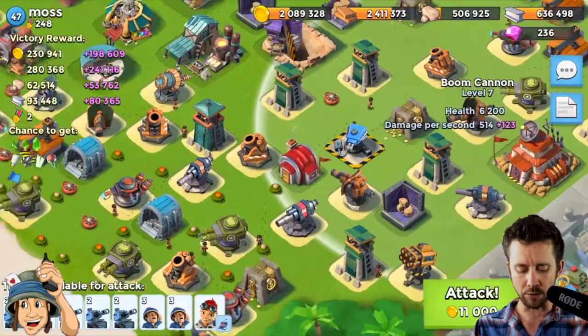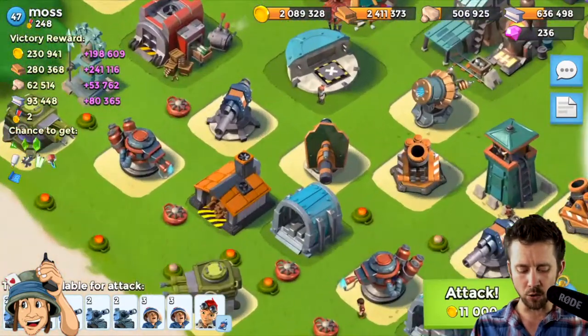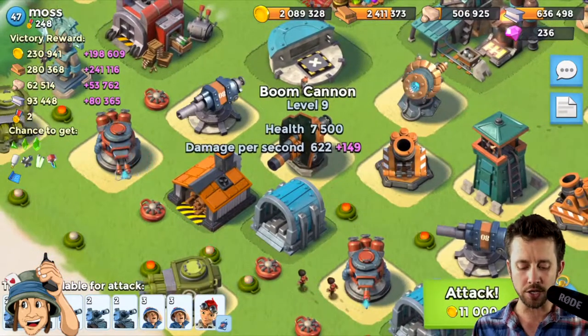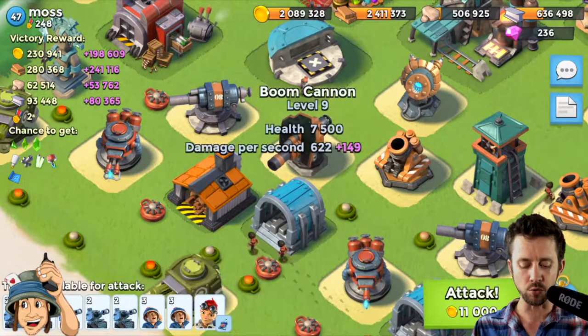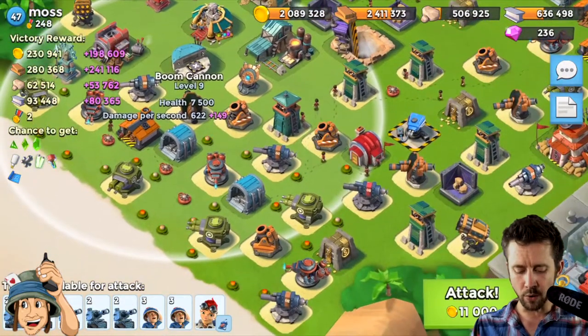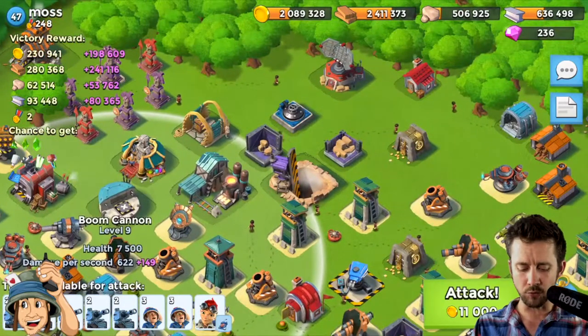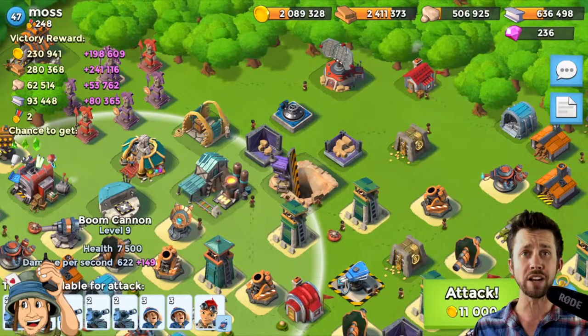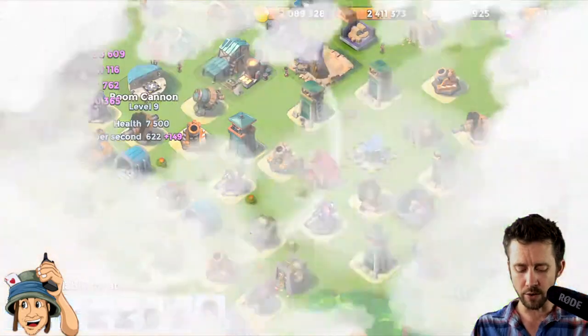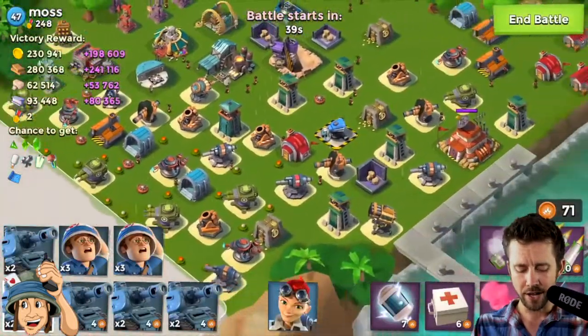That boom cannon is only at 6,200 health — I believe two artilleries will take that out. We'll get rid of this one too at 7,500 — we can combine artilleries or barrage and get this mortar as well to actually get some GBE back. Time is of the essence here; you don't have forever on these bases.